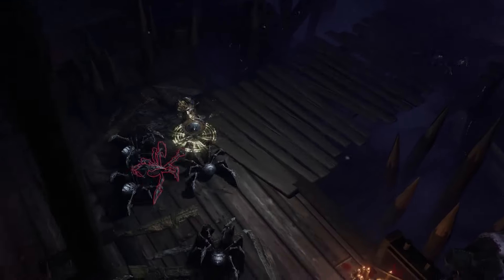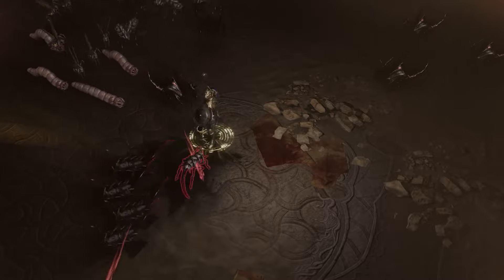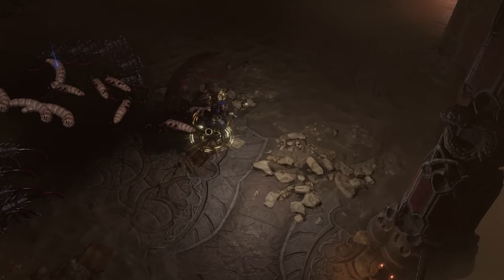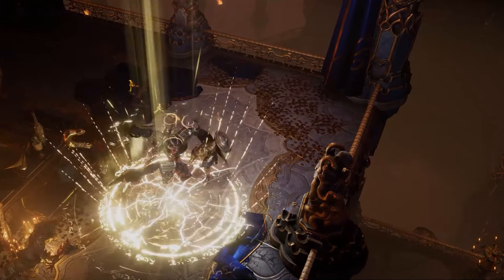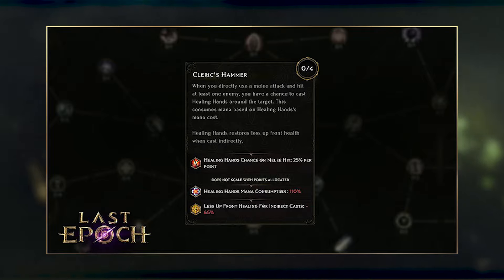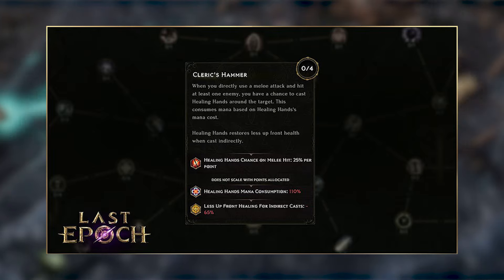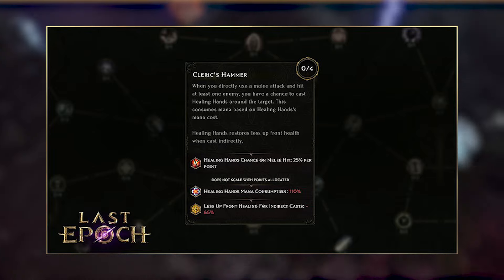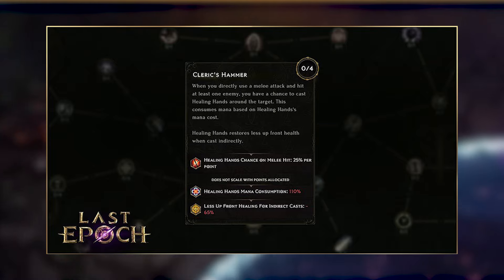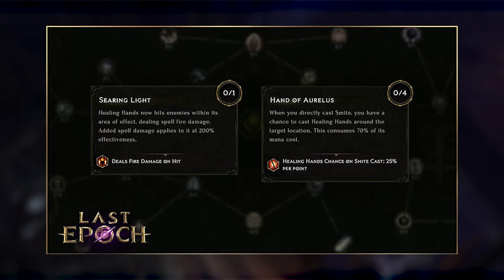The first thing to mention is that they are going to attempt to turn Healing Hands into a very good utility skill. They are going to give you options to use Healing Hands as a ranged ability, melee ability, or focus further on the supportive aspect of it. The first passive I'm really interested in is Cleric's Hammer, which gives you a 25% chance per point that Healing Hands will be cast on melee hits. If there's support on the tree — something that might give you armor while affected by Healing Hands, or crit chance or damage — you can effectively turn Healing Hands into a way to freely buff yourself on melee hits.